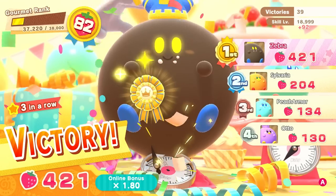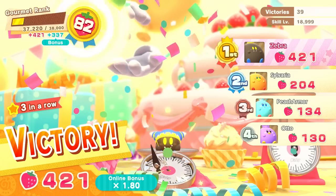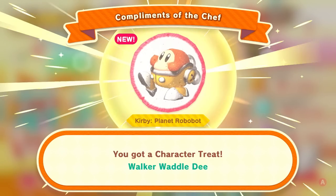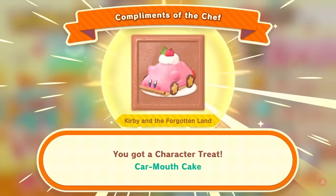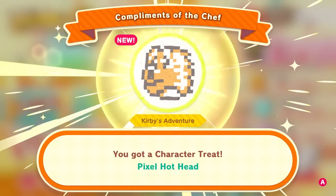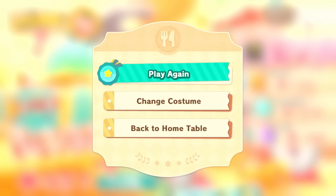We're doing really, really good, and with all that extra bonus it might be enough for us to rank up — so close! But we do get more compliments of the chef: Walker Waddle Dee from Kirby Planet Robobot, Car Mouth Cake from Kirby in the Forgotten Land, and Pixel Hothead from Kirby's Adventure. Very nice. Let's go for another — three wins so far, can we get a fourth?